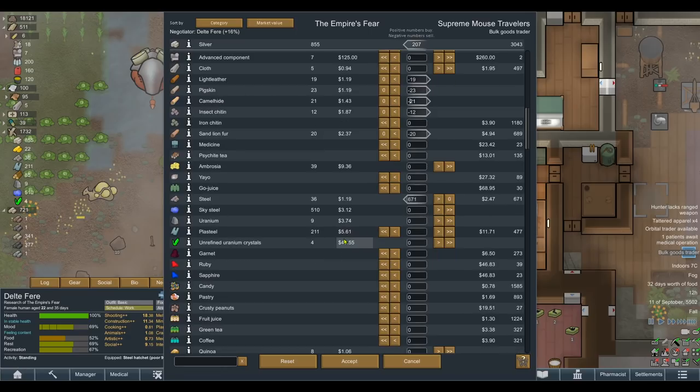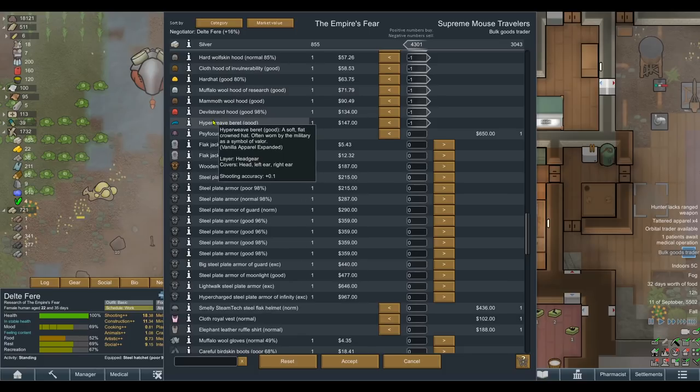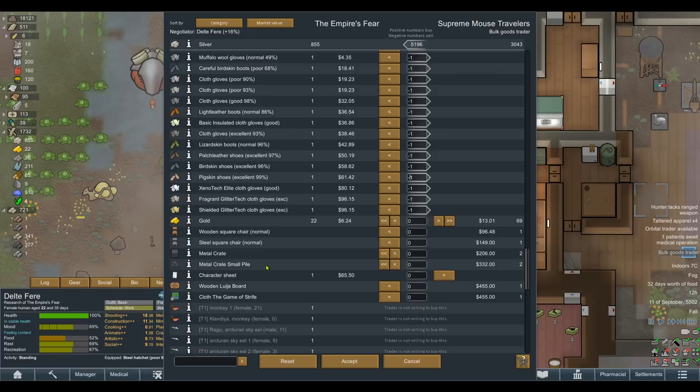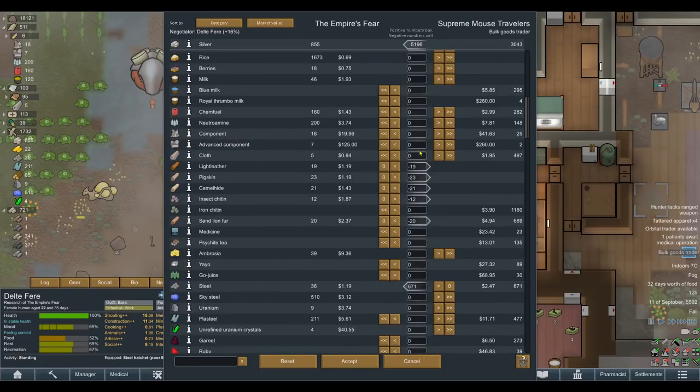Let's sell off spare crappy leathers taking up room in our stockpile that we're never gonna use. We'll keep the cloth since we're growing more anyway. Stripping all the prisoners' gear - hyperweave beret, devil strand hood, mammoth wool hood that we could never have crafted ourselves - we're making thousands. This is an absurd amount. We'll keep the plate armor to smelt down. They can't afford all of this stuff we've stripped from people. This last raid has genuinely been a complete game changer.